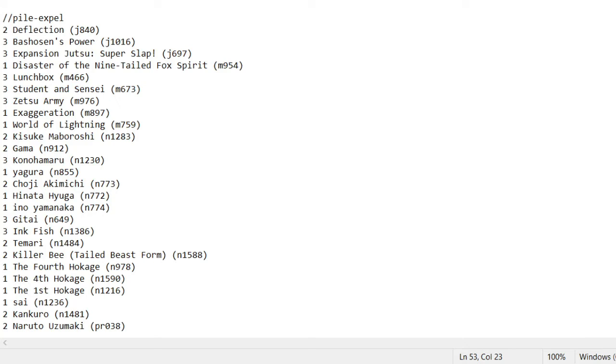Choji Akimichi — same reason, he is Earth Lightning. Inata — same reason, Earth Lightning. If I had more Inata and Choji I would only run them. I also think if I had enough Choji and Inata I would take out Kisuke and Yama to run three Choji and three Inata, because those are the symbols I want.